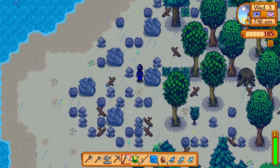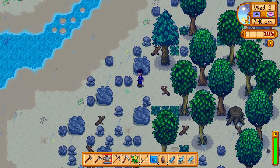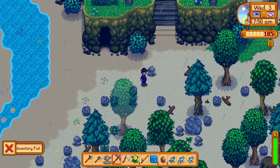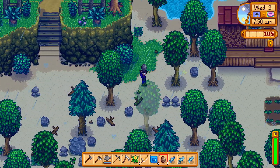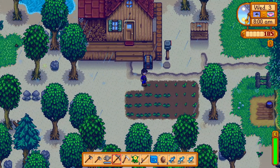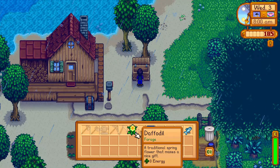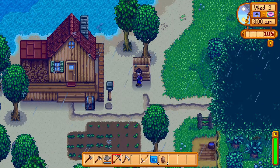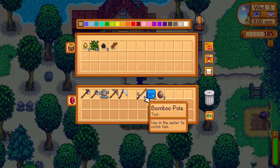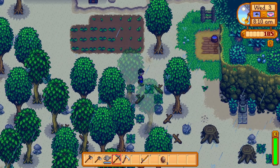Oh, my inventory's full — I keep forgetting about that. I got myself cornered. Let's head back and pitch some stuff into that barrel. We also have geodes, so we can go to the blacksmith to get those taken care of. Let's sell all these daffodils. And we're gonna store our quality retaining soil — or retaining fertilizer, or whatever it is.